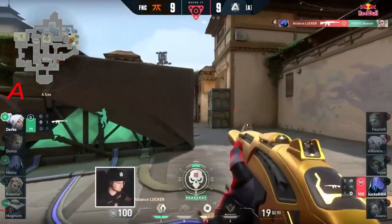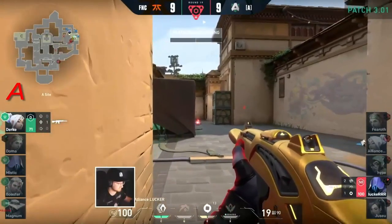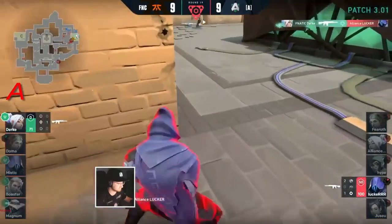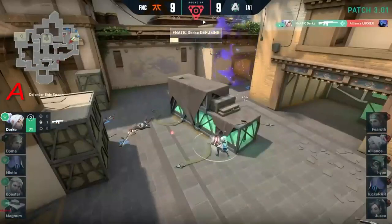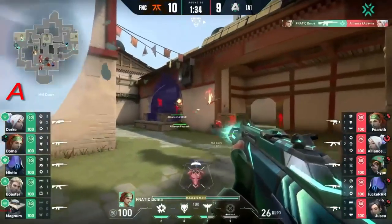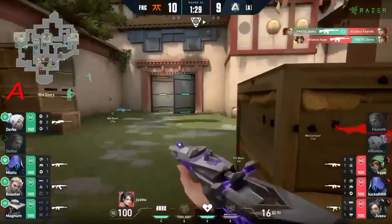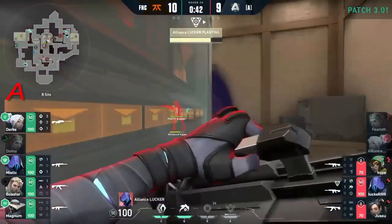Suddenly they're all blind. Lucker wants to get that round — double digits, but for who is the question — and he still keeps tapping the bomb. Dirk is on it and the ace is well deserved — ice cold. If you want one, don't run into his crosshair. You don't want to run into Doma's crosshair either — man is on fire, though he had a few bodyguards around him.